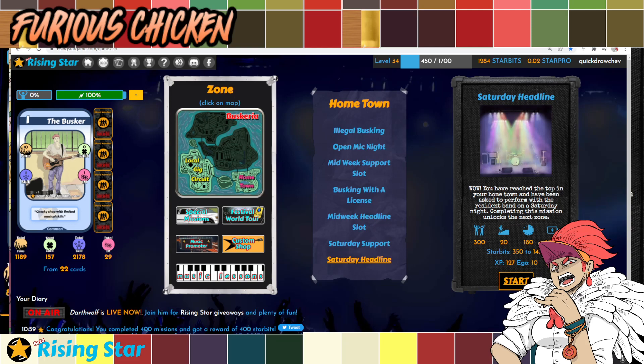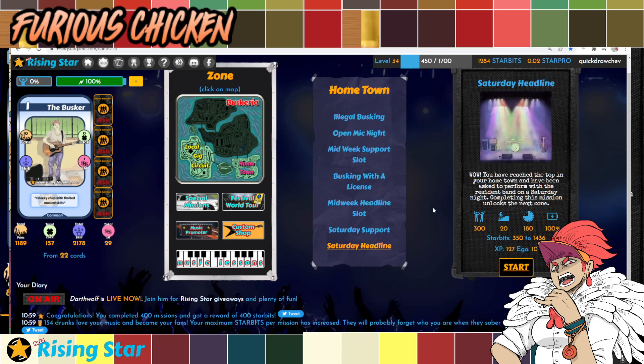The first thing I do is the Saturday Headline gig. This is only available once you hit level 20 and have 300 fans, which is why I highly recommended getting to around 300 fans in my previous video. This gig needs 100% energy — it takes everything from your bar — and it requires 3 hours. So you won't get that 1,400 Starbits right away, but after 3 hours there's a big boost. Though sometimes you can be unlucky and it will be closer to 350 than 1,400.